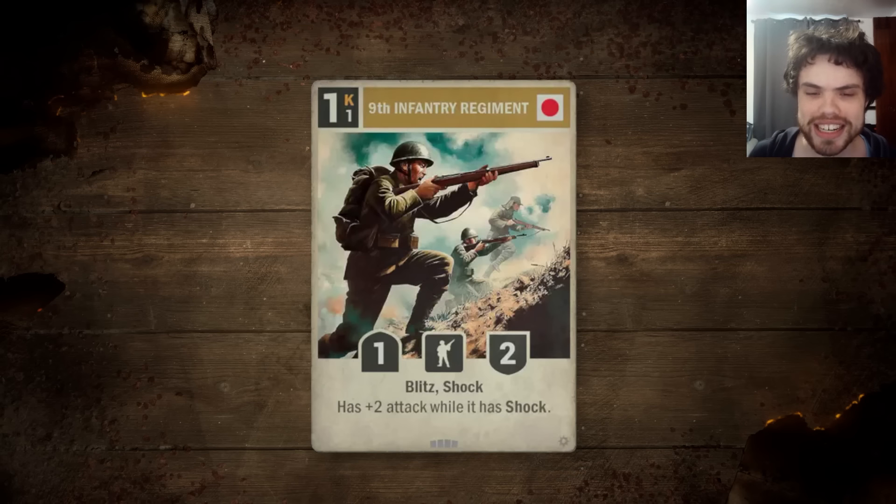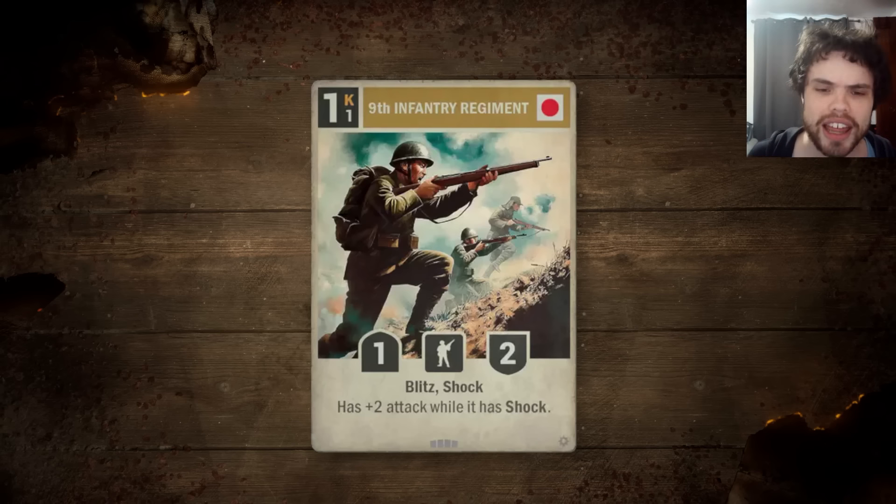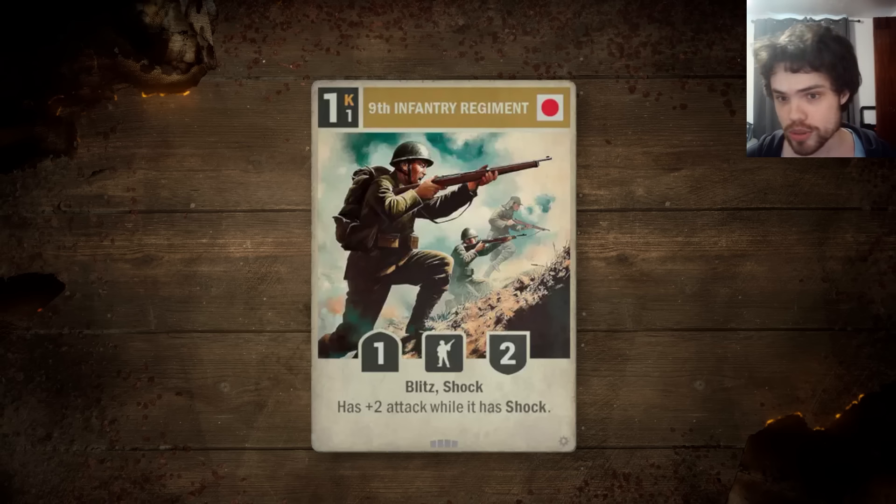Then we have a Japanese standard, the 9th Infantry Regiment. It is a 1-cost, 1-2 infantry. They mentioned Japan's gonna get a bunch of cheap shock units and I said they'd probably suck — well, this card says Blitz and Shock and plus 2 attack while it has shock. This card is kind of cracked. It's not immediately put-4-of-in-every-Japan-deck cracked, but it's a very, very well-statted unit with Blitz. It cleans up 1-3s, which used to be Japan's nemesis. It also butchers 2-3s or 3-3s because it has shock. You can just play this out and attack something in the front line, or push it as a 1-credit 3-2 Blitz.